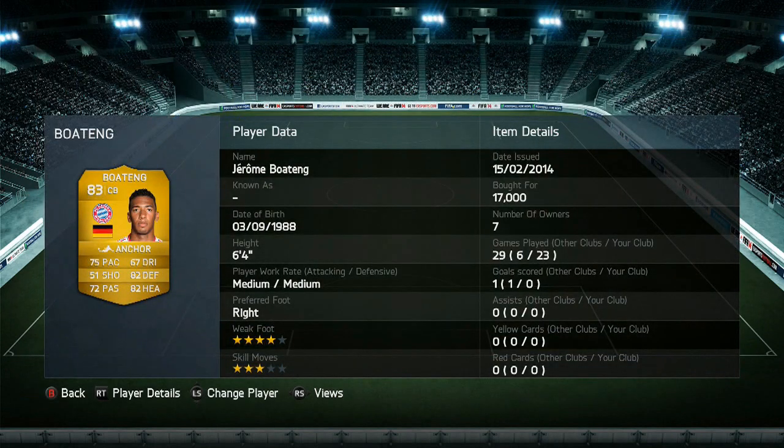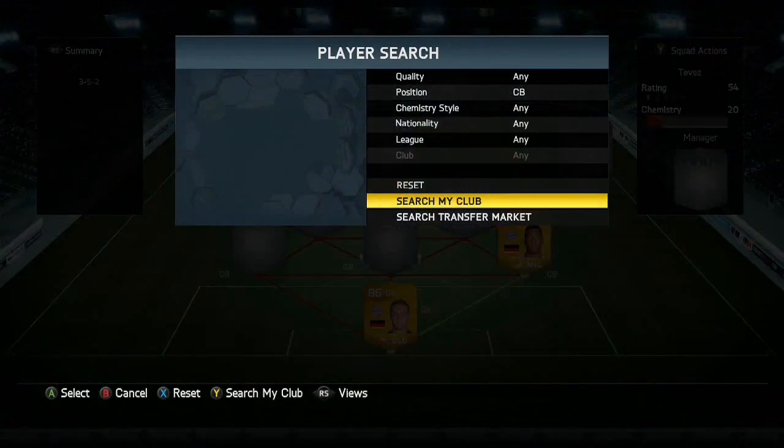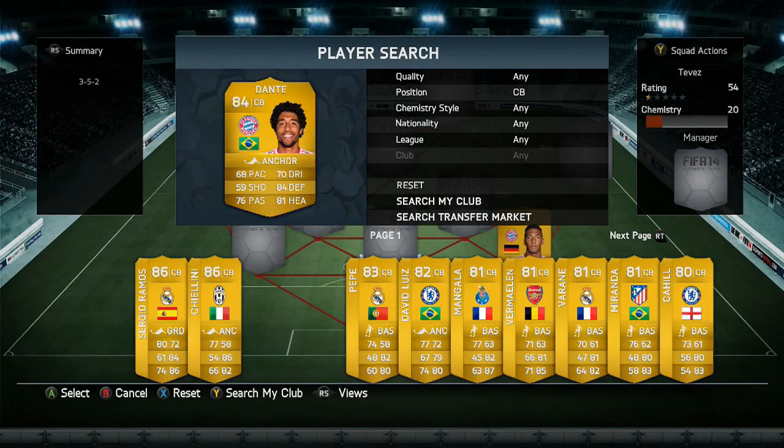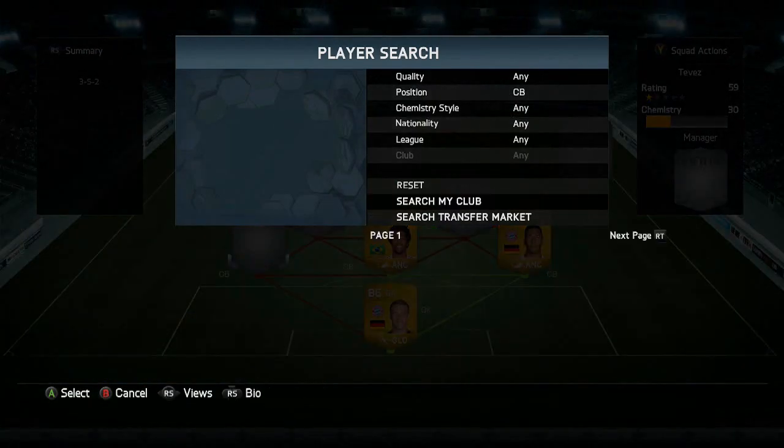I paid 17,000 coins for Boateng. I did get him soon after he came out and he is an absolute beast. However, I didn't notice any difference between this card and the 81 card. Going into center back then we have his teammate which is Dante. These two work absolutely perfectly at center back together because Dante's got the height and the defensive stats and Boateng's just got that pace.